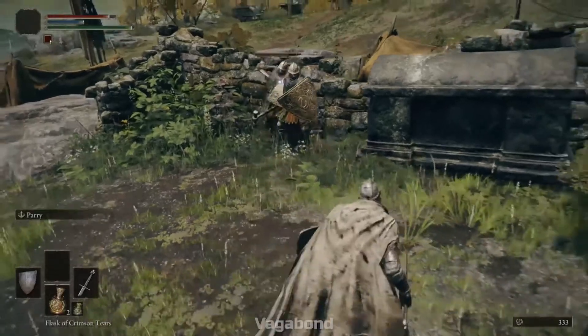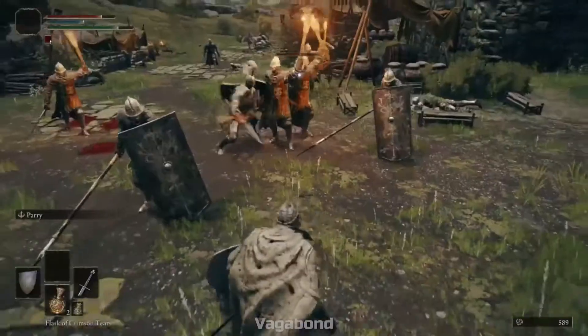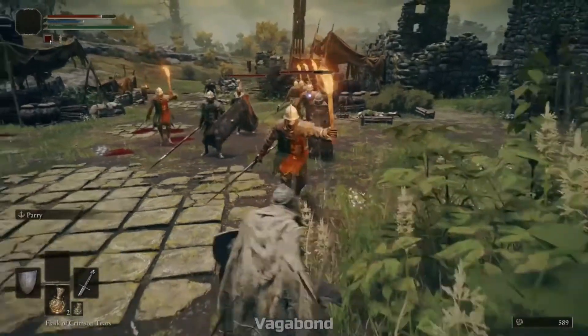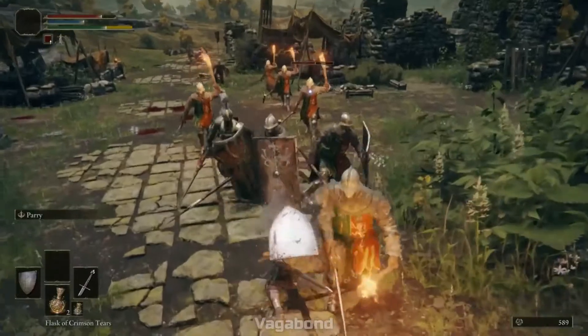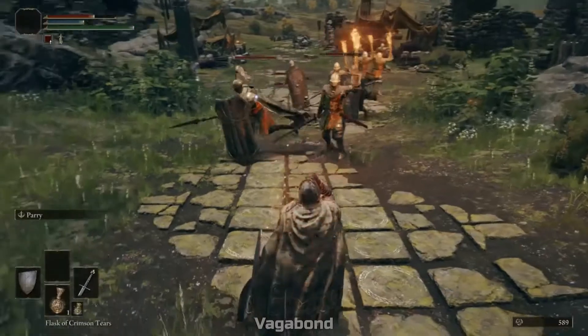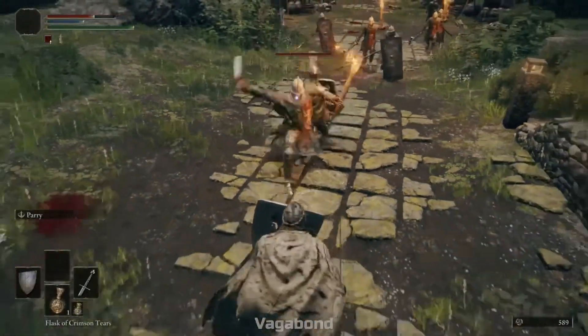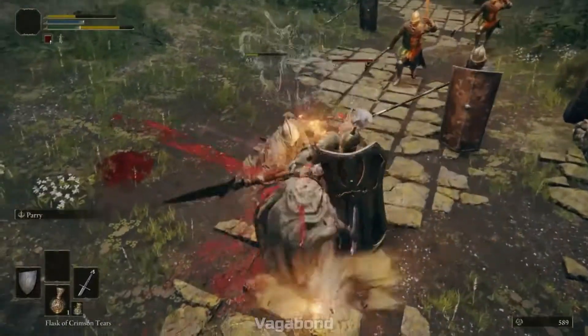You can pick up some very big strength weapons early on like a great sword or great axe and really pump up the strength. If you're doing a tanky build with heavier armor, bump up some endurance points so you can use the heavier stuff. There is a shield fairly early called the Brass Shield that drops off some enemies — it requires 16 strength and is a very good shield. Those are good options for the Vagabond.